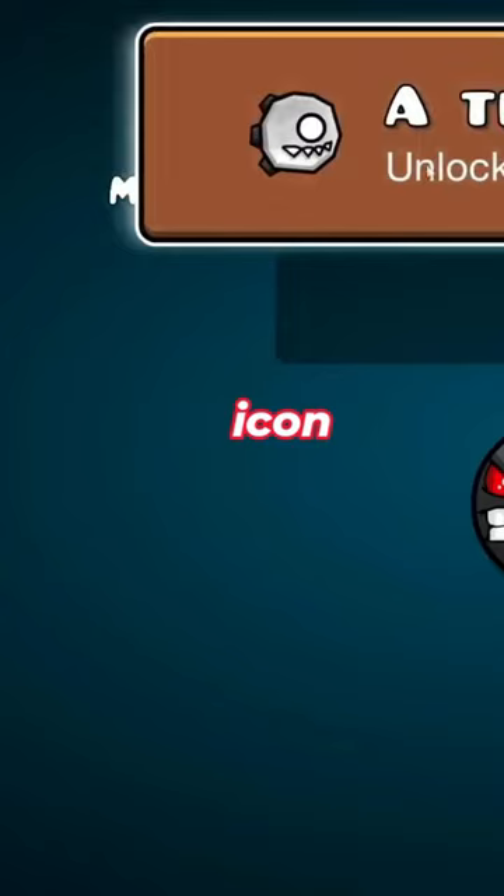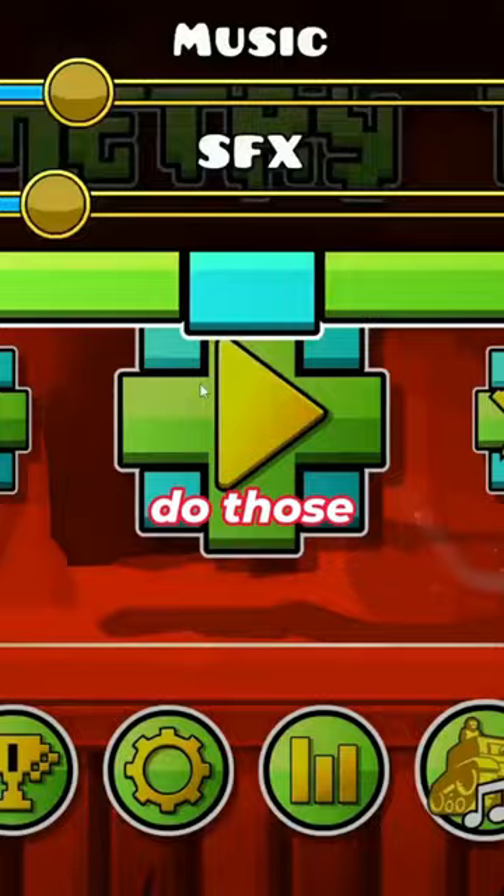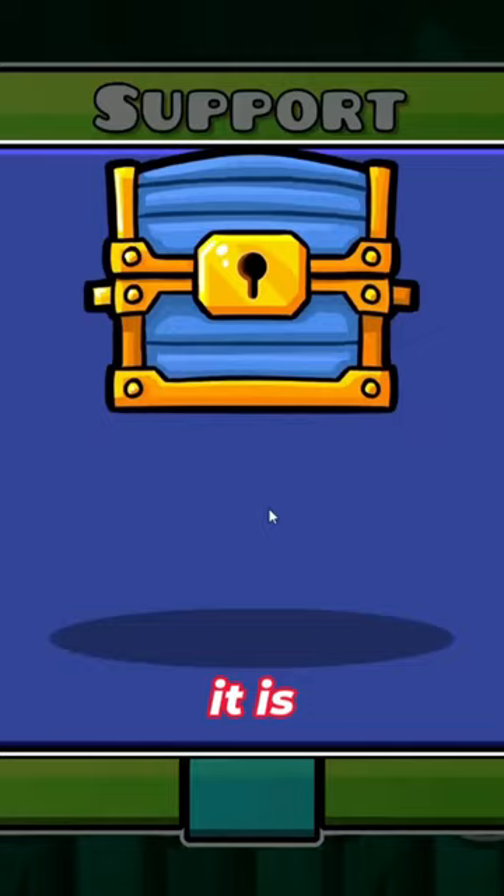For the second one, go to Settings and then click on Help, and if you repetitively do those steps, there should be a question mark that appears. As you can see, here it is, and we just got a free icon.